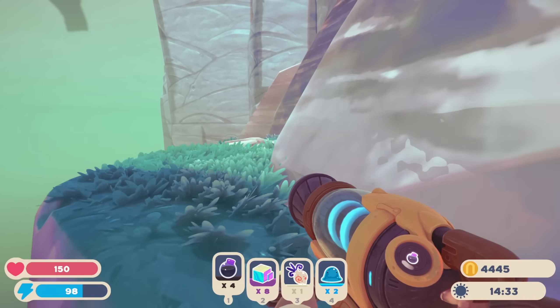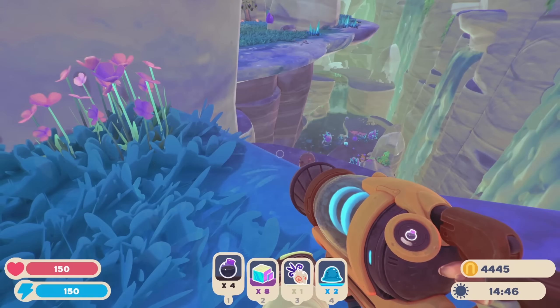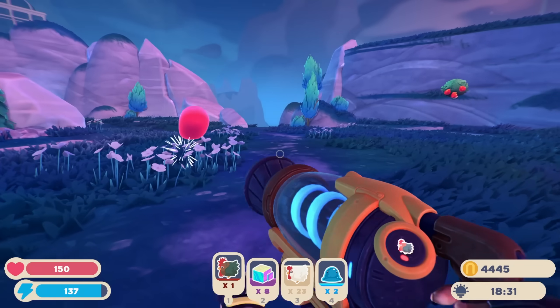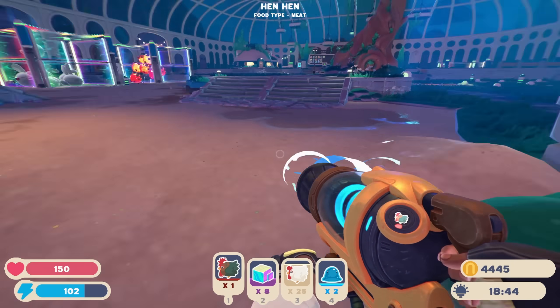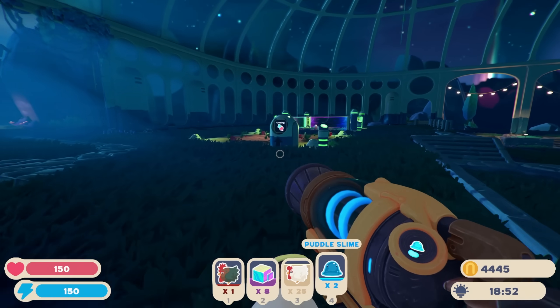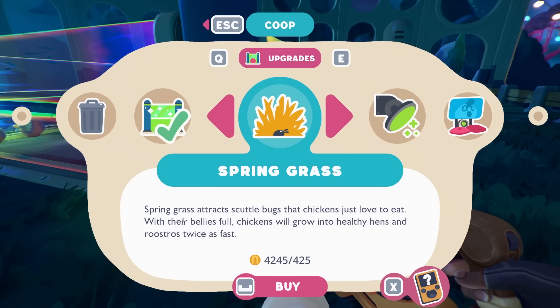We need to feed that tabby because it looks like we might have a new area to check out! Let's go grab as many hens as we can and feed that thing. Back home, gathering hens along the way — we have 23 regular hens right now. The feed rates might be different in this game since the pink gordo didn't take nearly as much food as I expected. Let's throw some hens in the coop. High walls, spring grass, kettlebell wings — chickens love to eat and with their bellies full will grow into healthy hens and roostos twice as fast.